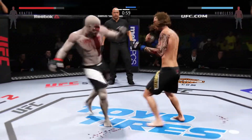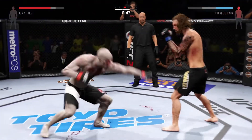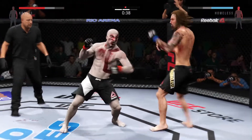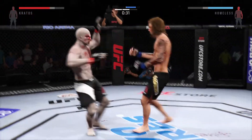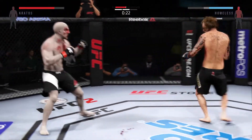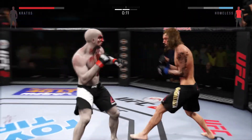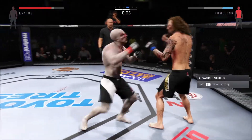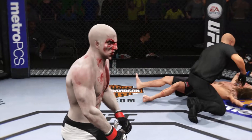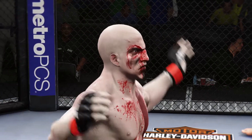That head kick hurt him. Good combinations landing here. Hard kick to the head. Keep going, keep going! Big kick — he is getting off some massive kicks. 20 seconds. Big shot to the liver. He's stunned, he's in trouble. That's a big look. Oh my goodness! He's worked. Just like that — beautiful knockout victory right as the round was ending.